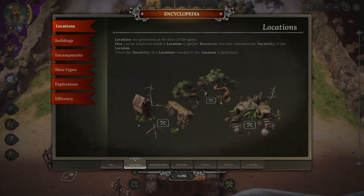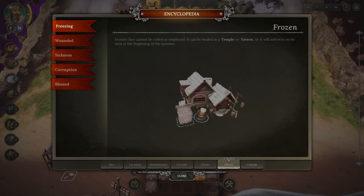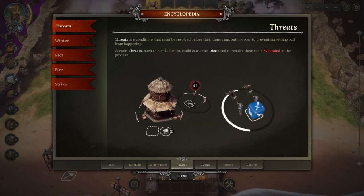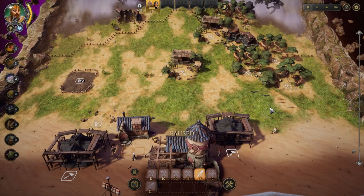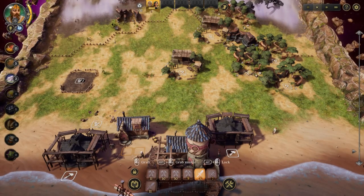You can read about all the different things in the encyclopedia. Everything is very simple — you won't need to read tons of text; it's easy to understand with a bit of time. And when you start with the tutorial, it will explain everything step by step as you play.